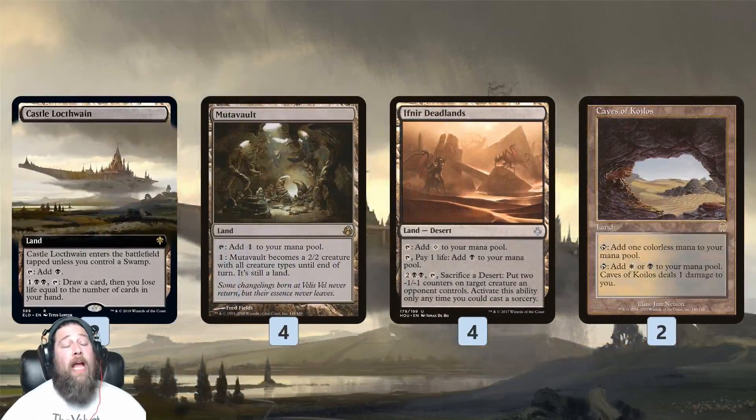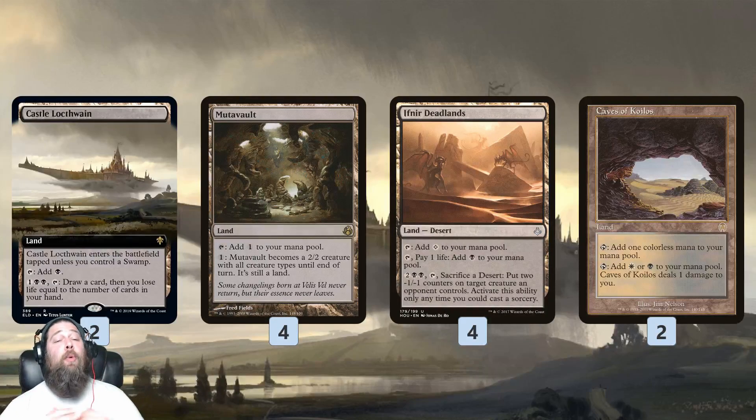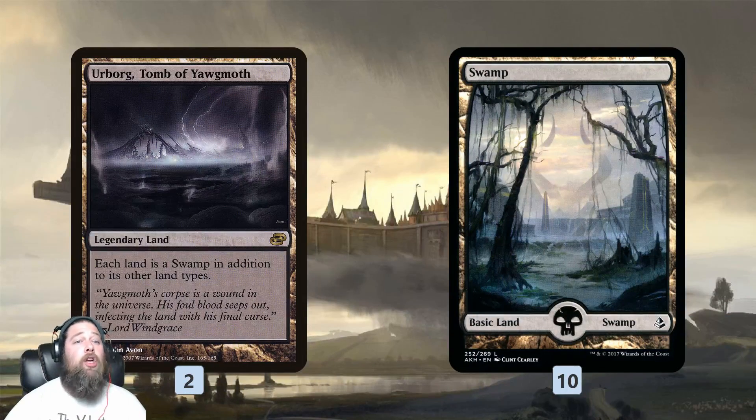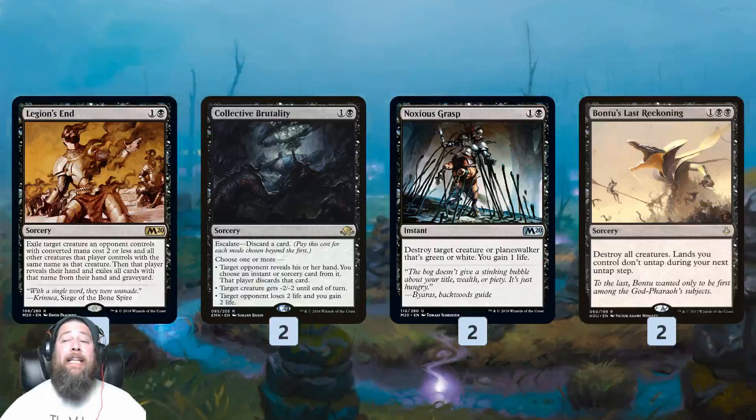For the mana base, we get a lot of sweet utility lands: Castle Locthwain for card draw, Mutavault as a nice threat in the mana base. Ifnir Deadlands and Cave of Koilos might look weird, but remember Reality Smasher needs actual colorless mana — so these function as black-colorless dual lands. Urborg makes colorless lands into black sources if we need more black mana, plus a bunch of basic Swamps.